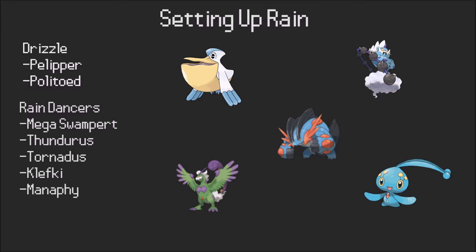The main backbone to most rain teams is setting up the rain in the first place. The biggest things to talk about are the two drizzle users: Pelipper and Politoed. Generally speaking, Pelipper is really, really good and it pretty much outclasses Politoed in every single way. The only real reason to use Politoed is if you want two drizzle users — using Pelipper and Politoed together — but generally speaking that's not great, because with a Damp Rock you'll have enough rain turns to make things happen anyway.